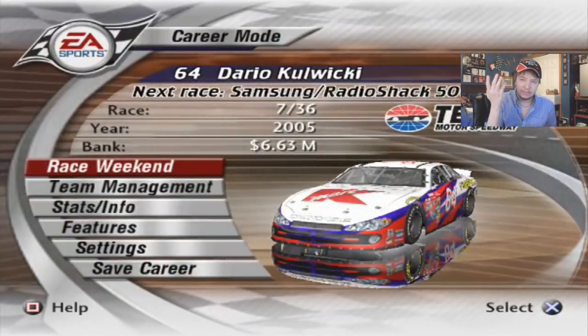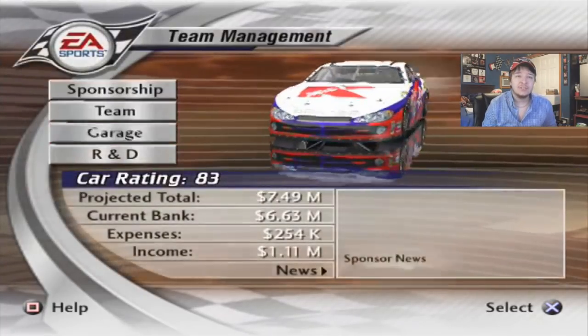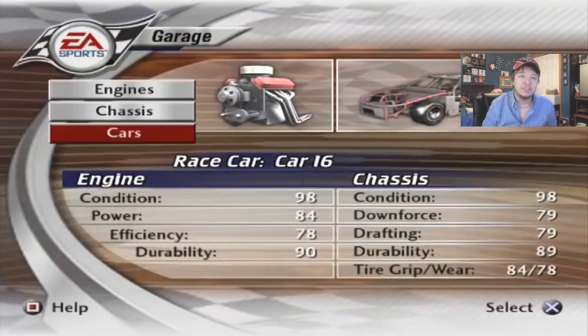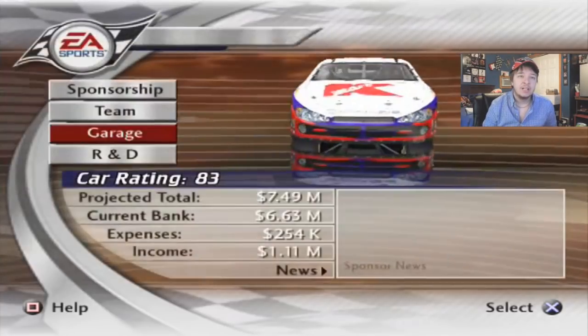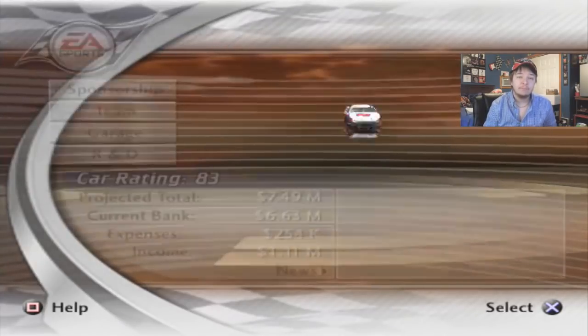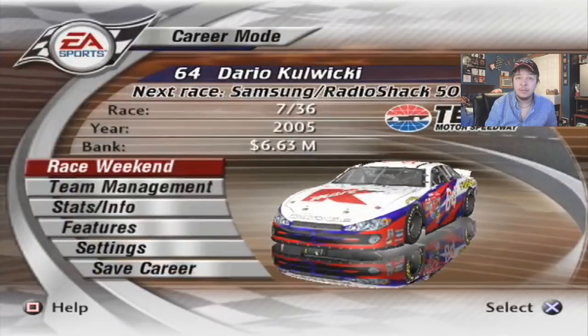Texas is another mile-and-a-half track, sort of like Atlanta, so I don't know if we're going to do very well. But we are going into this race with a car rating of 83, not 100% condition on engine or chassis, but still good things nonetheless. We also have 8 more races on the chassis downforce level 3. So without further ado, I'm going to show you the car setup and get into qualifying.